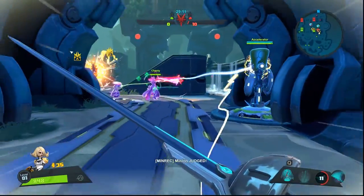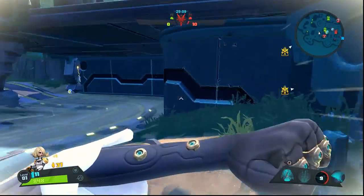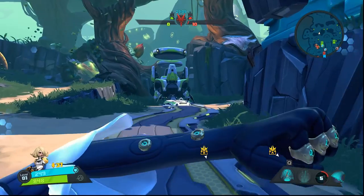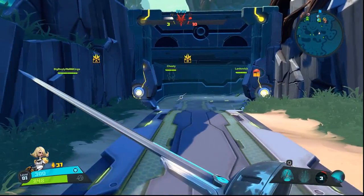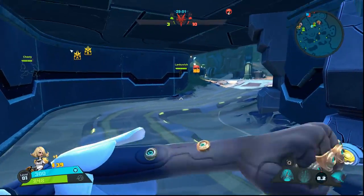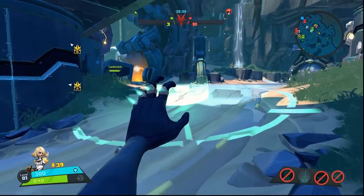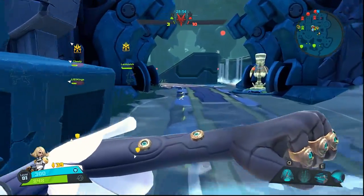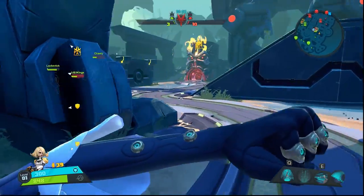The enemy team is composed of an Isaac as their tank, a Wrath who is their DPS kind of like I am, Oscar Mike who is another DPS, a Miko, and an Orendi. With that out of the way, let's talk about Phoebe's skills. Her first skill is your basic attack — Five Virtues — it just pokes away five times at the enemy in front of her.